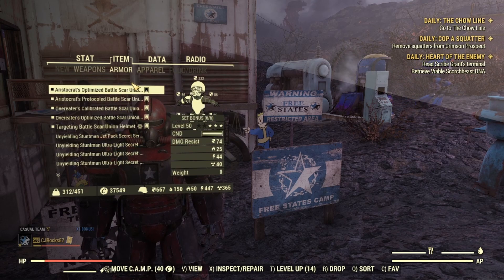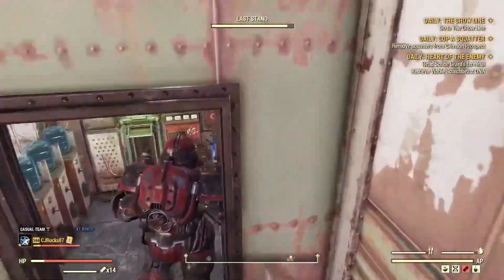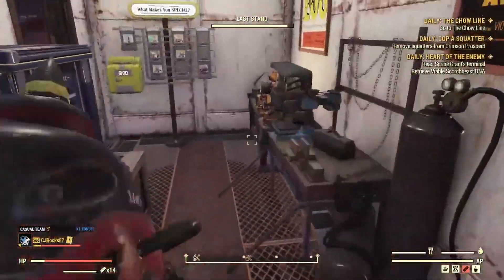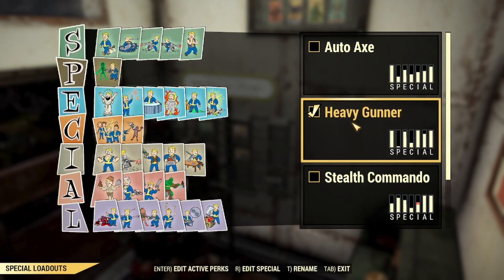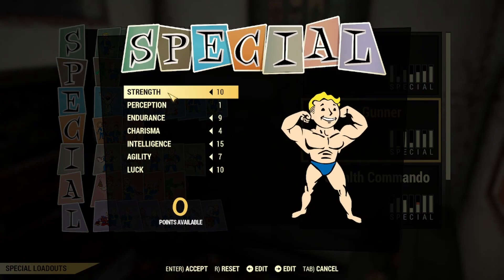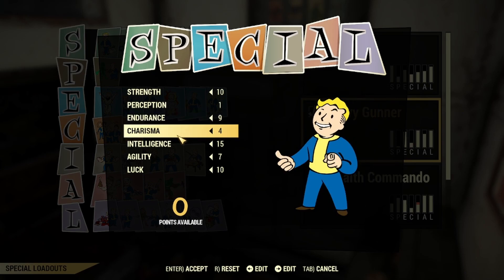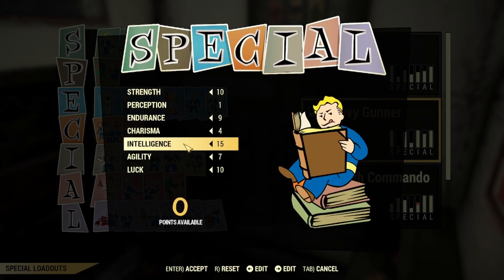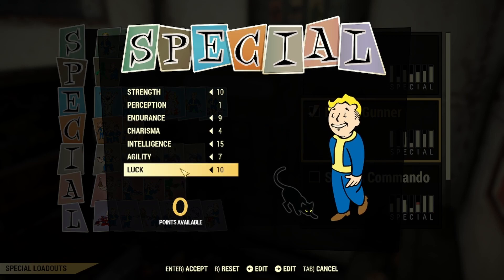Alright, that concludes our weapon and power armor. Now let's go ahead and get into the perks. I'm going to show off my base starting SPECIAL points first. I am starting off with 10 in Strength, 1 in Perception, 9 in Endurance, 4 in Charisma, 15 in Intelligence, 7 Agility, and 10 Luck.